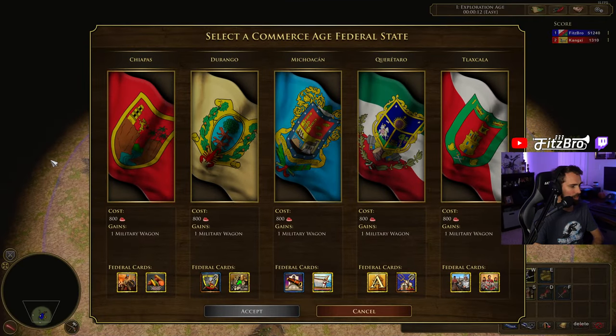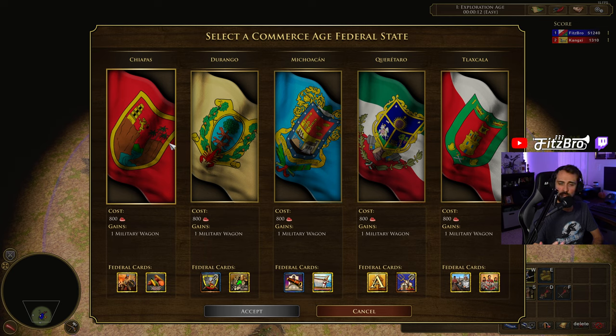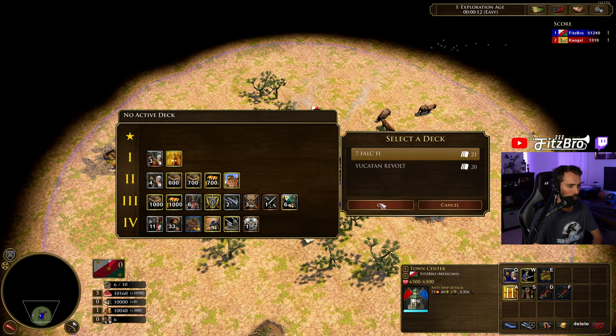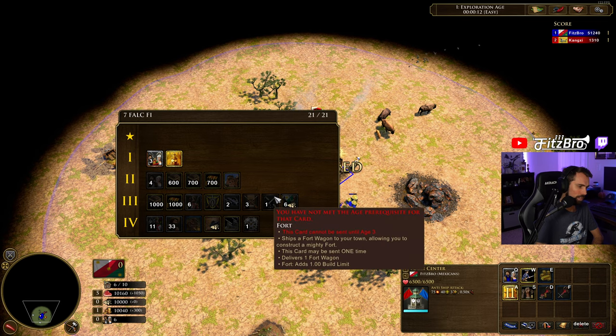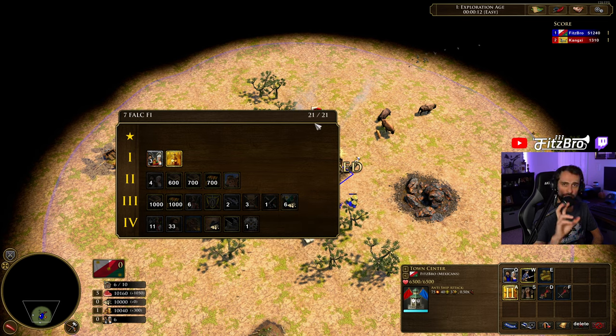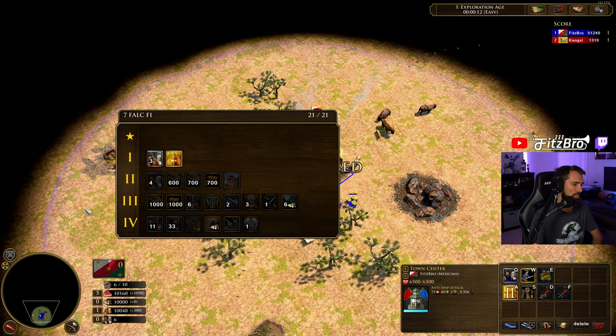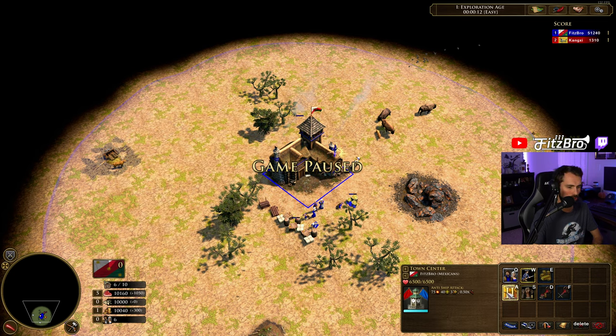Going from age 1 to age 2, we have five different options. A lot of these mechanics are similar to the United States Civilization where you have different federal cards as you go through each of the ages. You can have a total of 21 cards in your base deck, and as you go through the ages, your federal cards will be added — two each age. Also, you can revolt in 2nd, 3rd, and 4th age, which gives you a whole new set of cards. We're just going to be going through the standard ones you get as you age up.